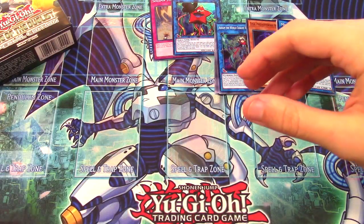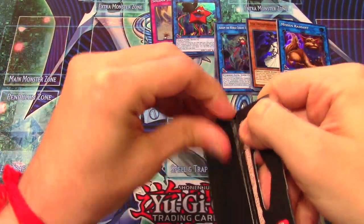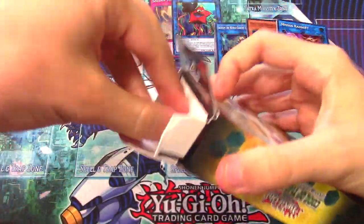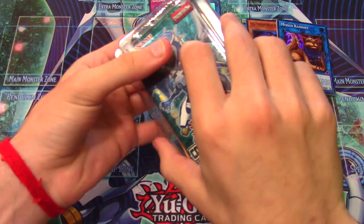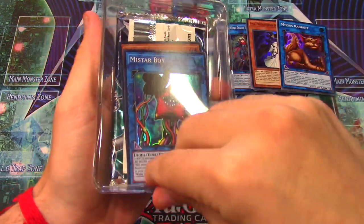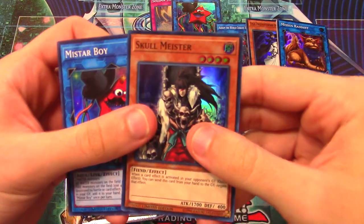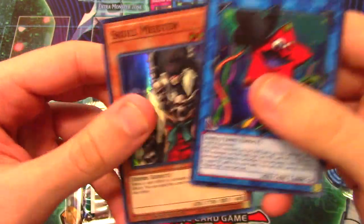On to the next Special Edition - we need another My Star Boy and a Firewall Dragon. Come on, My Star Boy! Yes! We got My Star Boy again! And we got a Skull Meister, which is kind of cool. I got rid of mine a long time ago so I don't actually have any of these. Double My Star Boy and Skull Meister as a super rare!